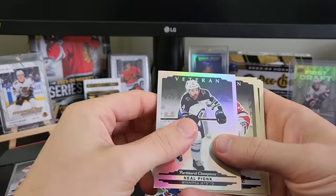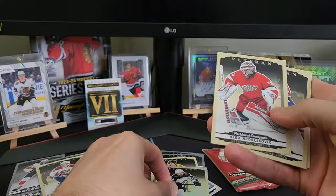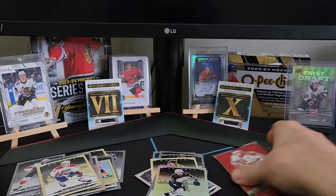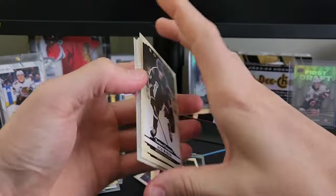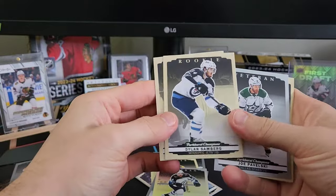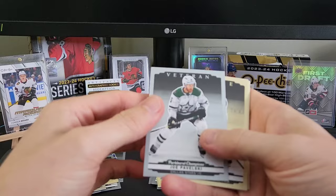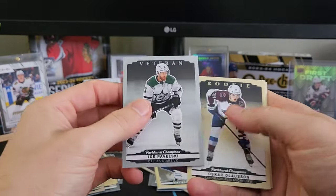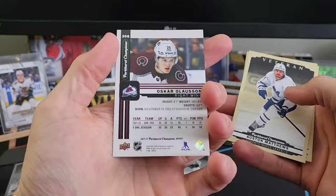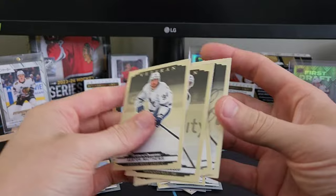We got a Pionic silver rainbow. A veteran of Nedjelovic, Petrie, Wallstrom, and Heischer. A Jack McBain rookie, a Dylan Samberg rookie — I pulled an auto of him numbered short print in our first video. A Joe Pavelski silver, an Oscar Oleson rookie, and Matthews, Zuccarello, Kerfoot, and Engvall.